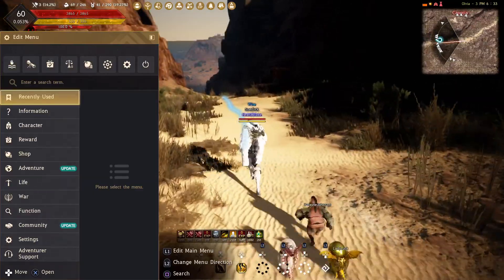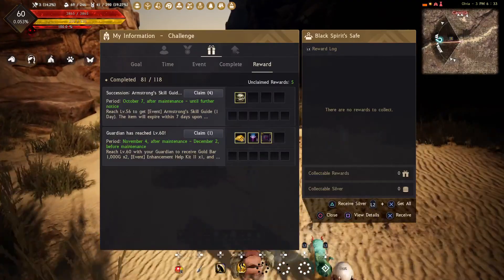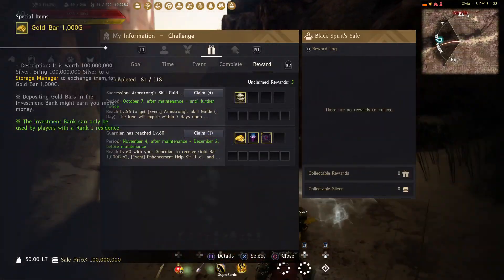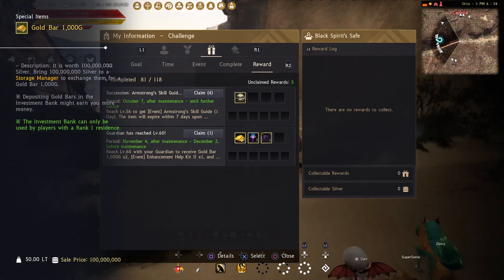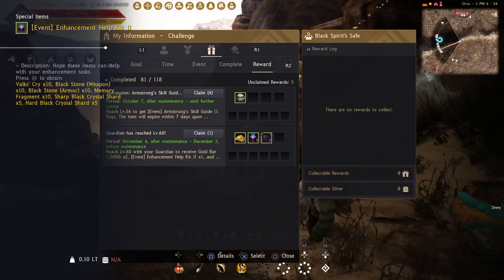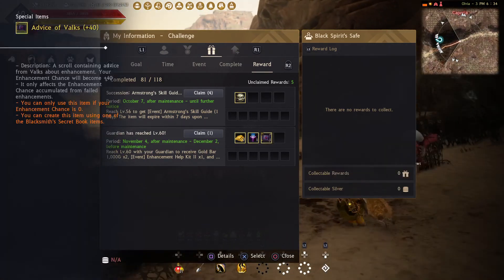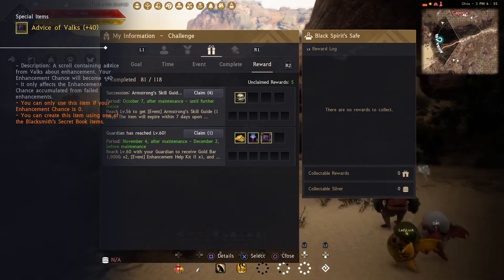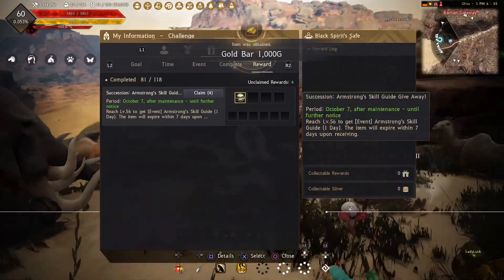I totally spaced out on that other video though - hit level 60, forgot to show you the rewards. I already collected the other rewards, but you get this one for hitting level 60: two 1000 gram gold bars worth 100 million silver a piece, the Enhancement Help Kit 2 with a lot of good enhancement stones and Valks items in there. And you get that Advice of Valks plus 40 - pretty good, might be able to make an easy try with that, probably good for accessories.